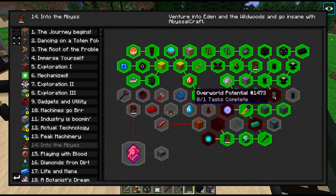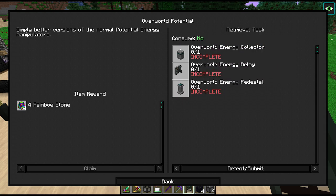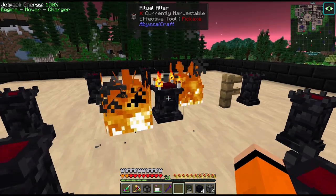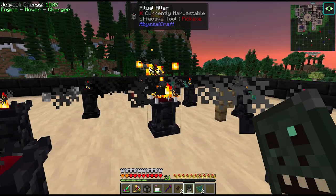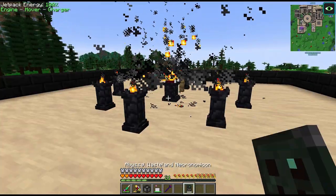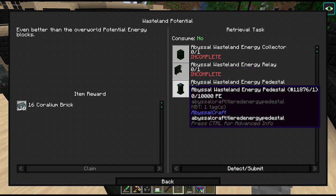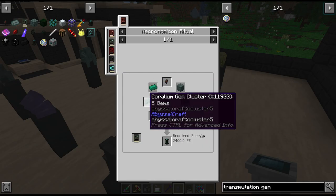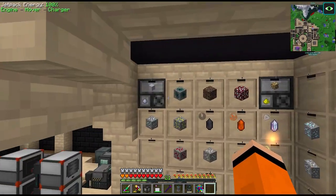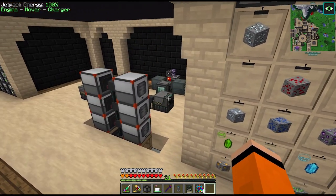The next quest here wants us to upgrade our pedestals and relays. The relays we're not actually using yet, so let's just do this for the quest. We get some thunder and we have our upgrades - same thing with the relay and also this energy pedestal. We can even take it one step further now that we've been to the Abyssal Wastelands. This just takes some of the coralium ingots and some of these gem clusters, which by the way we're getting from our quantum quarry. All of those gem clusters come from coralium ore which we're sending through our enrichment chamber there.